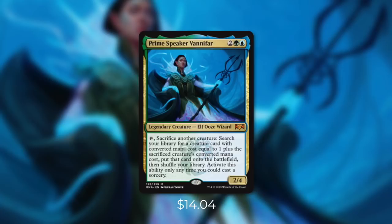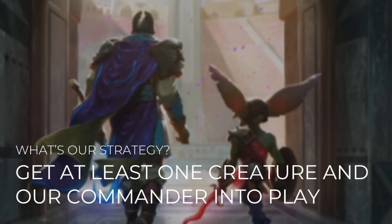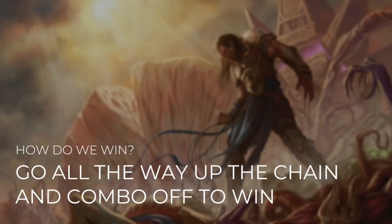Today's commander is Prime Speaker Vanifar. Vanifar is a 2/4 elf ooze wizard that costs 2 green-blue. She has: tap, sacrifice another creature, search your library for a creature card with converted mana cost equal to 1 plus the sacrificed creature's converted mana cost, put that creature onto the battlefield, then shuffle your library. Activate this ability only any time you could cast a sorcery. This is an extremely powerful ability and we can do some pretty broken things with it. With even the simplest setup, we can pretty much just win the game as soon as we have her out and ready to tap.